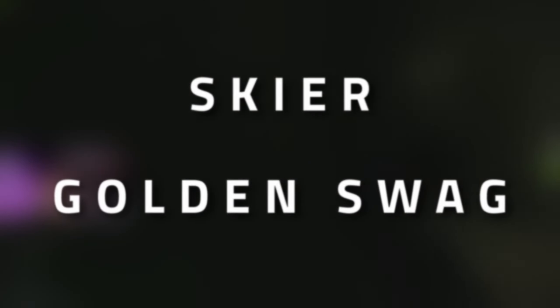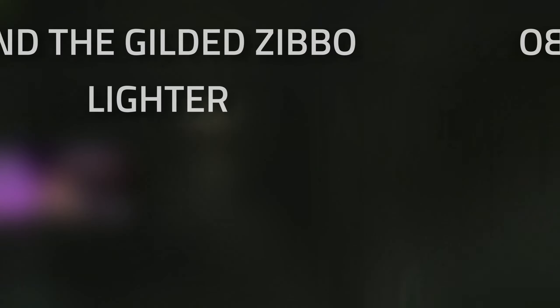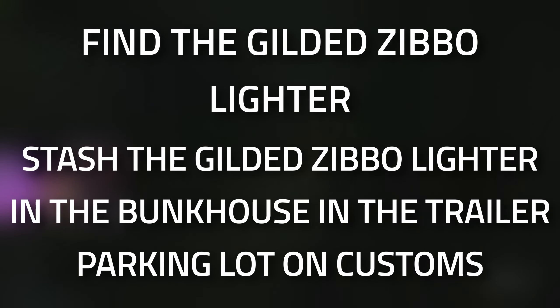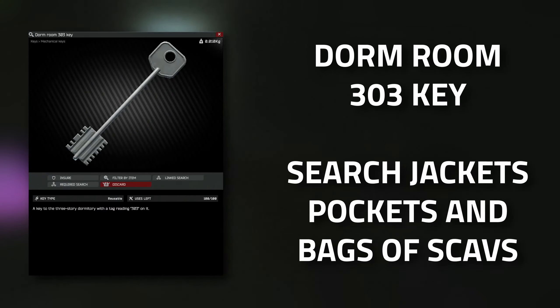Hey guys and welcome to a Skier task guide - Golden Swag. For this task you're going to need to find the gilded zebra lighter and then stash it in the bunkhouse in the trailer park on Customs. Leave a like on this video if you find this guide useful.